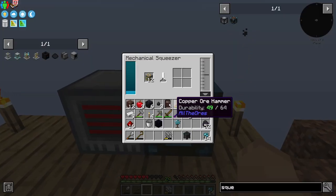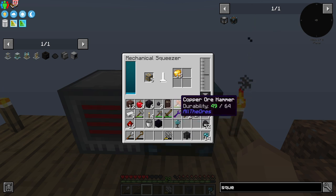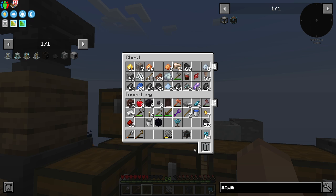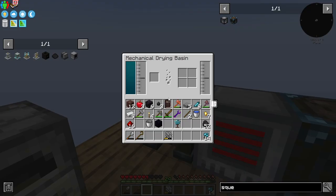Now remember how we were hopping on the squeezer to power it and put things in there? Let's give this power to squash these ores and stuff. Now we can just put them right in here. This will use up energy and give us one to four, one to three of them per cycle. And we could take that with the ore hammer and double it up. That's how we're going to get the gold.